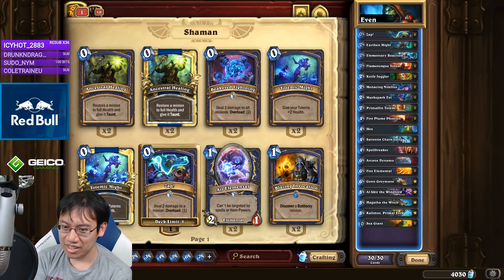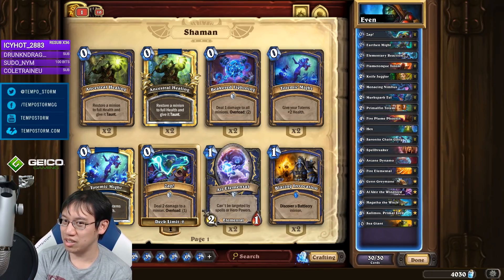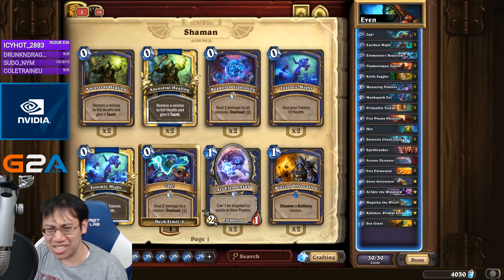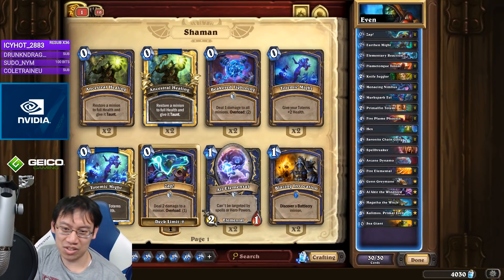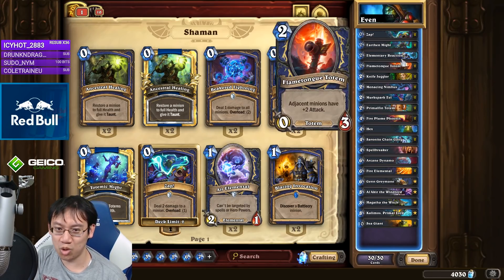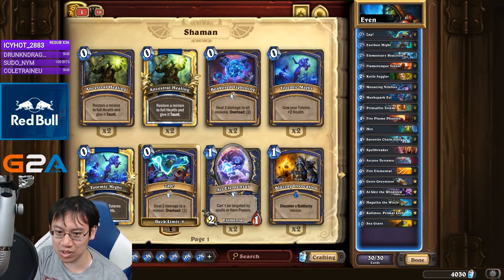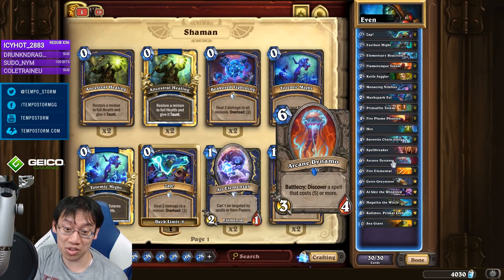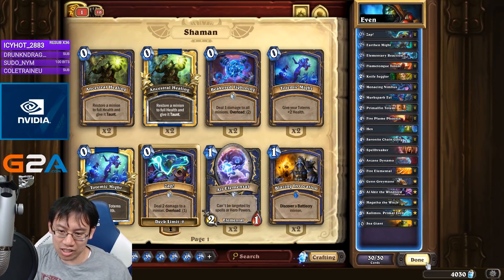With all the Zoo running around, playing a deck that's good against Zoo seems like a great idea, which is why Even Shaman is holding the highest win percentage at the moment. Some decks are running Thunderhead and two Zap, and I feel like that's wrong. I've tossed in a copy of Elementary Reaction — Menacing Nimbus is amazing, there are more elementals with Elementary Reaction, I kept the Fire Plume Phoenixes in, and I tossed in an Arcane Dynamo because you can get a Bloodlust. Some people run two copies, which feels like overkill. Let's roll over some Zoo.